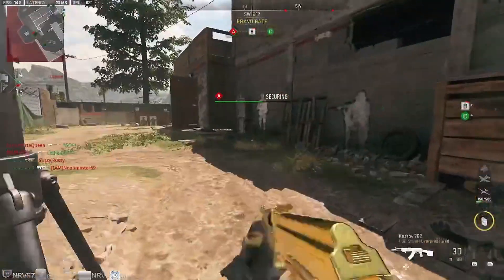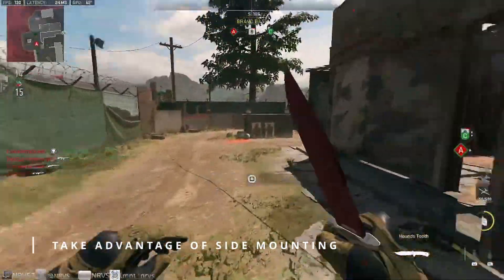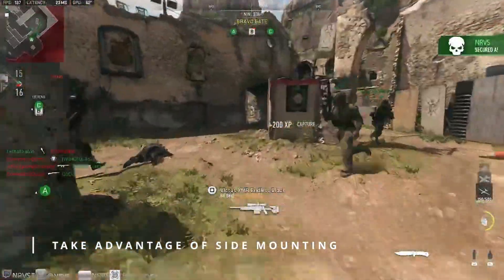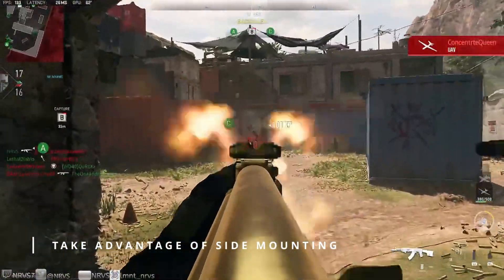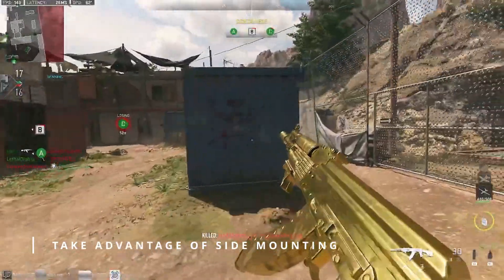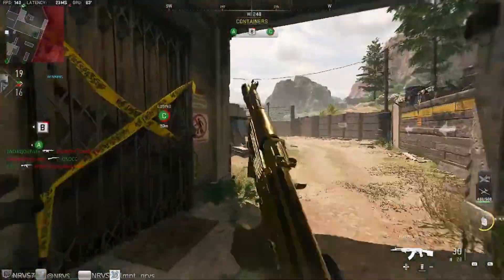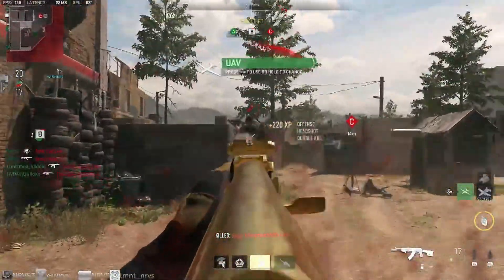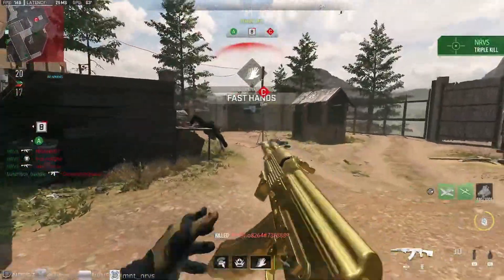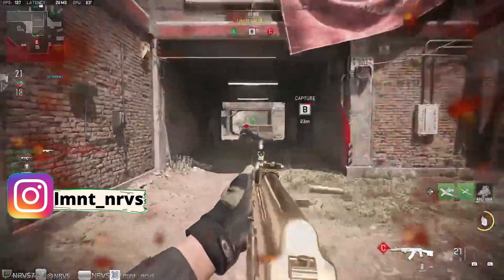Next, while you are working on mounted kills, take advantage of side mounting. Instead of trying to mount directly on top of a surface, try mounting on vertical walls. These count as mounted kills as well. Objectively you may even be a little harder to see, and you will have a great deal of cover. Mounting directly on top of surfaces where your head is exposed seems to get you picked off a little easier.